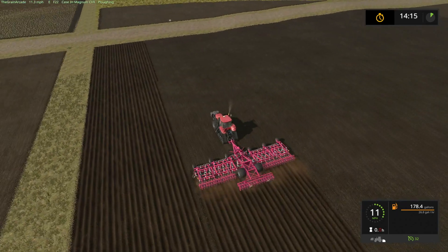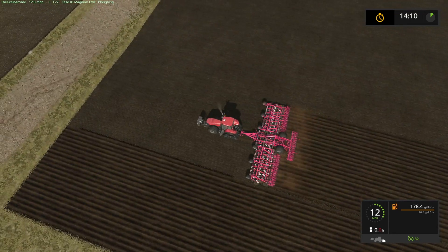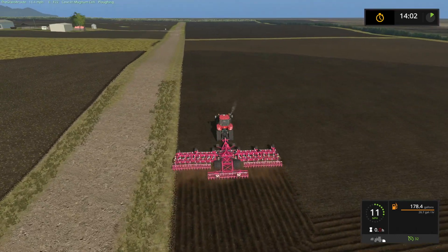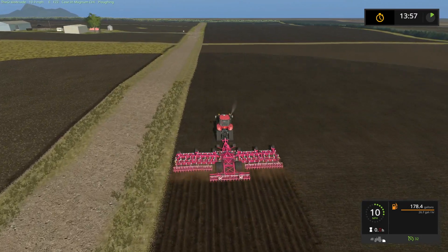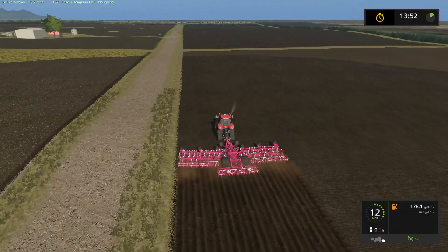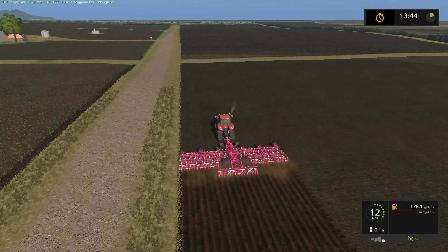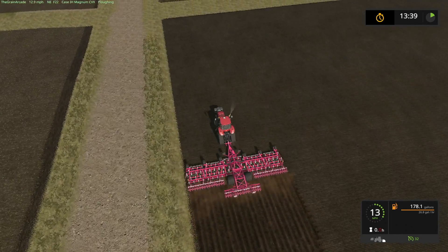Basically we're removing the plow state off of this field for this mission, and now we should be able to get the job done fairly quickly. This shouldn't take long at all. I should have hired my guy back out before I did this, but we'll get to that in a minute. This gives us about 15 minutes to do this - we've already been into it, so it should take maybe seven to eight minutes.